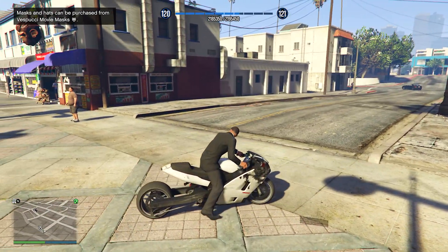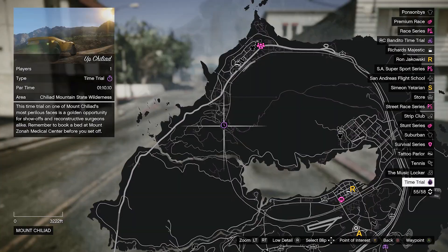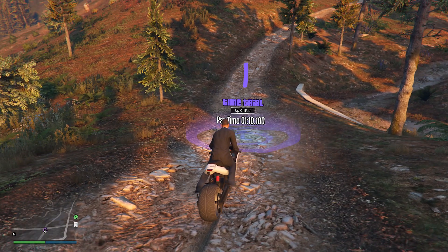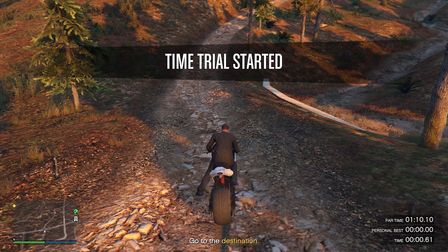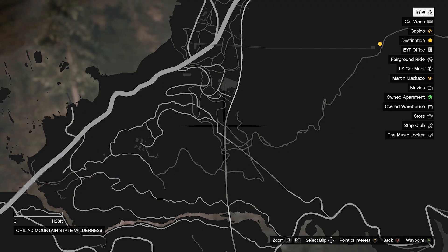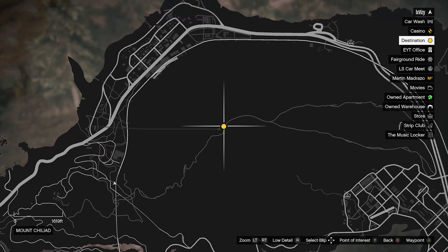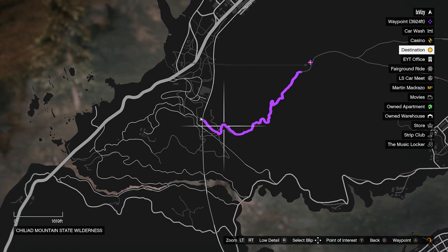251k in just over a minute is insane. You guys are probably wondering where do we get this extra 100k from, and the answer to that is by doing the other time trial. Now with this other time trial, we will be repeating the same process we did before. Just like the previous time trial, I would recommend that you guys use a HSW vehicle as it will be much easier to do. But with this original time trial, you guys can really use any vehicle that is fast, or any other vehicle that suits the route of the time trial.